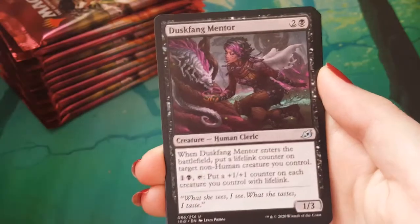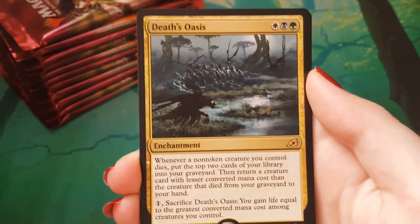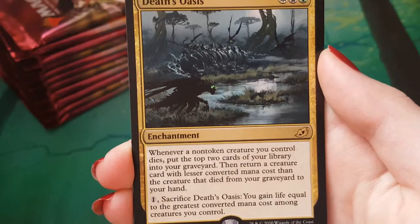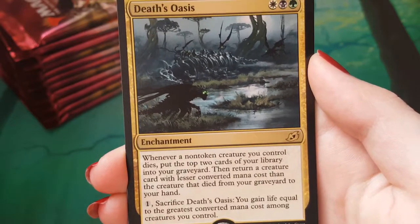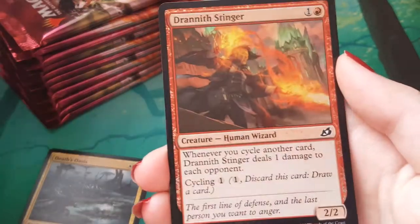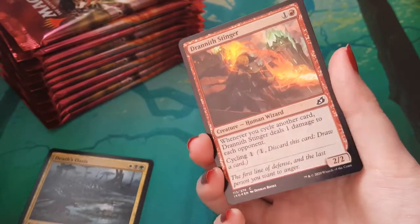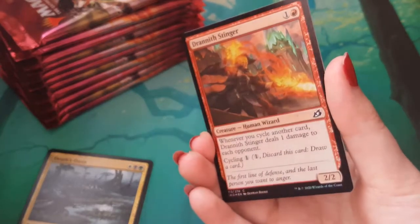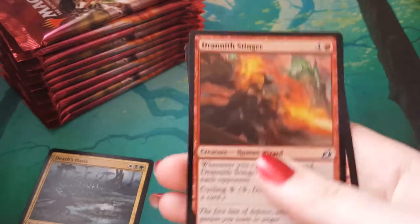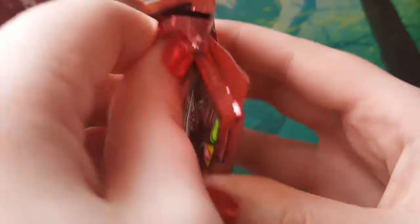Weaponize the Monsters. Duskfang Mentor. Mystic Subduel. Death's Oasis — I've never really appreciated how creepy the art on that is, but nice. Cool little enchantment there. Windsguard Crag. A foil Draineth Stinger — that's a really nice looking foil there. We got some nice vibrancy from the red and the green. That's sweet. No one will appreciate that but me. And a Human Soldier, starting off strong on the Human Soldier count.